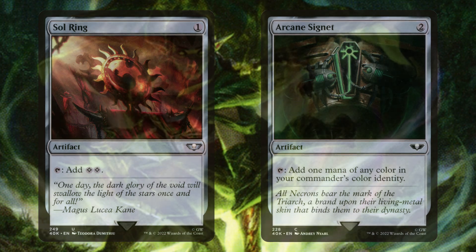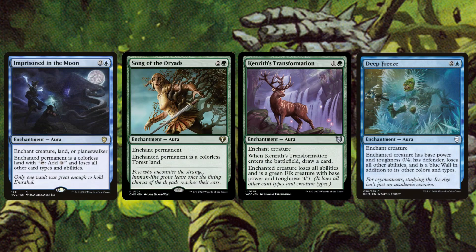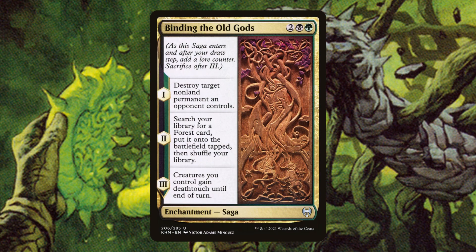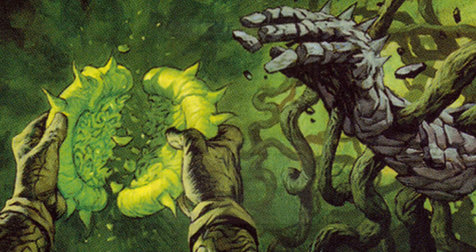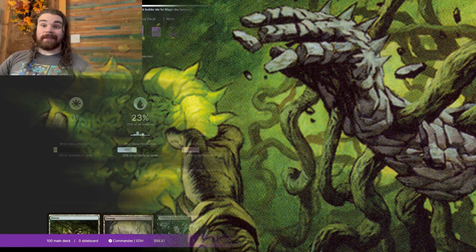Farseek is included so we can get to those islands or mountains. Sol Ring and Arcane Signet give us all colors if we get stuck on lands early game. Moving on to removal: Imprisoned in the Moon, Song of the Dryads, Kenrith's Transformation, and Deep Freeze will absolutely hose over opponents, especially when played on their commanders. Binding of the Old Gods is amazing - removal, ramp, and deathtouch. Beast Within gets rid of anything causing trouble and is the most flexible removal spell in green.